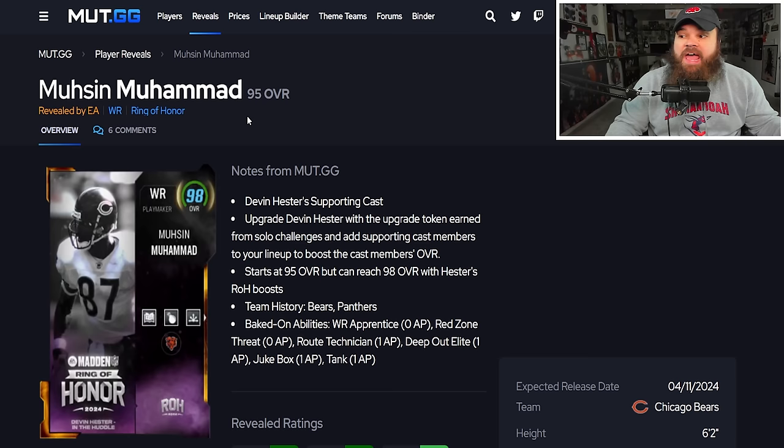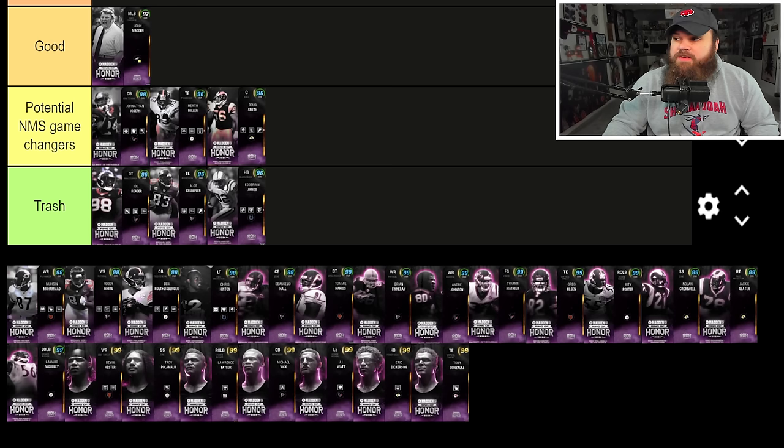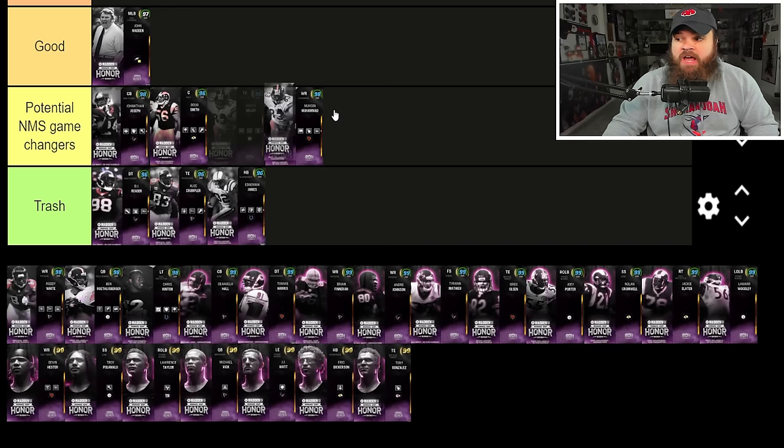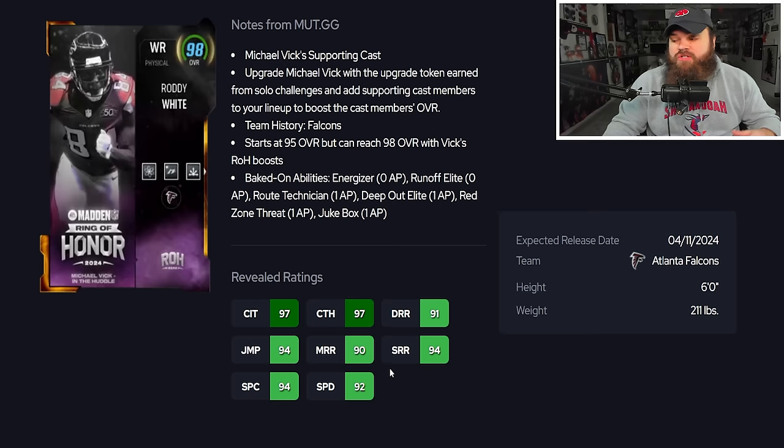Musa Muhammad is 6'2" with only 92 speed and 90s across the board for route running. His abilities are Wide Receiver Prints for zero, Red Zone Threat for zero, and Route Tech for one. If he could be a zero-AP Wide Receiver Apprentice receiver, he'd be great for no-money-spent teams and a solid budget beast. But similar to Doug Smith and Heath Miller, if you can't remove abilities he lands in the trash tier.